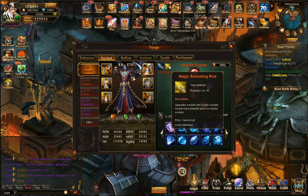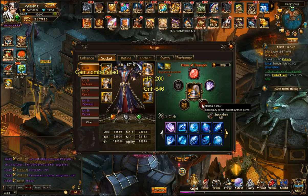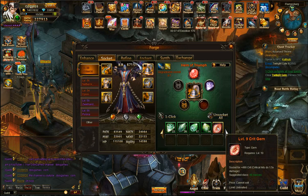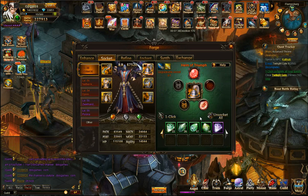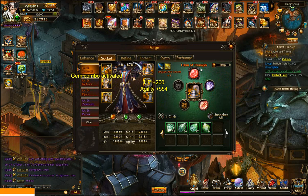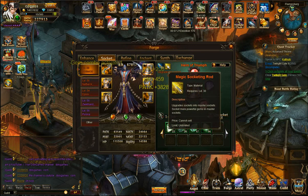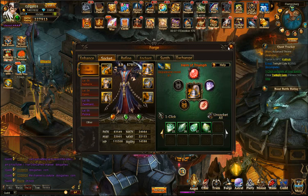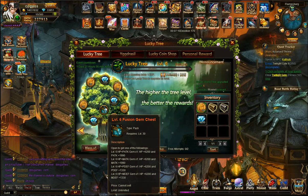The trouble with fused gems is you need magic socketing rods to upgrade the gem slot. In the middle it opens an option to upgrade a normal slot into an advanced socket slot, and that's where you can put the fused gems. I don't have any magic socketing rods right now — I only had 20, which is why I could do one slot. But it's not a major issue because the moment I get magic socketing rods I'll be able to socket the gems, which is great.